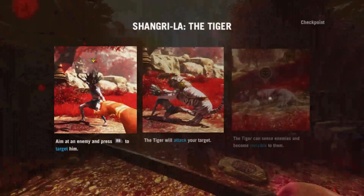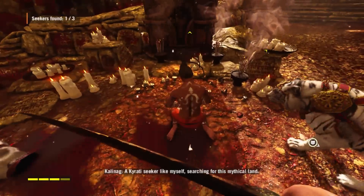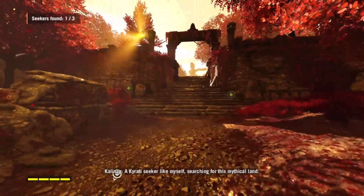The first Seeker is right here where the tiger appears the first time you get health, immediately after the tiger briefing. He's there — interact with him and your health bars will go up to four.